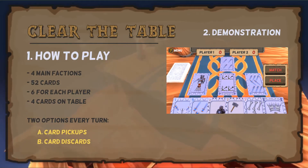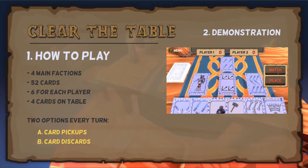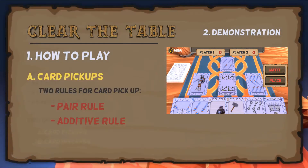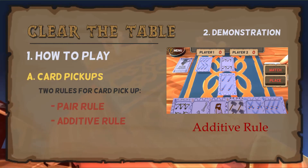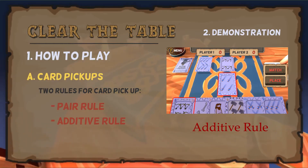In each turn, the player has 2 options and playing one will end their turn. The first option is card pickups. Card pickups can be done by satisfying 2 simple rules: the pair rule and the additive rule. The pair rule allows you to pick up a card on the table if you have a similar value card in your hand, irrespective of the faction. The additive rule allows you to pick up multiple cards from the table as long as their values add up to the value of one of the cards in your hand.